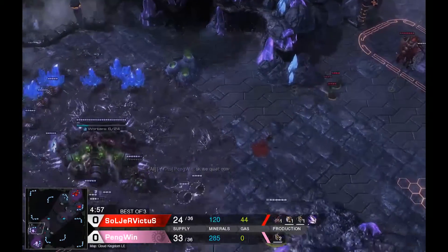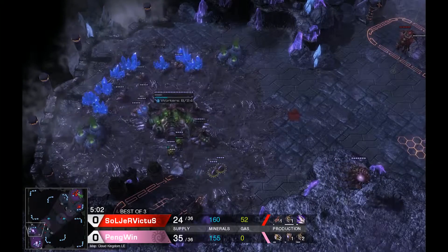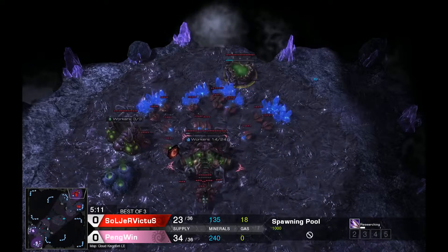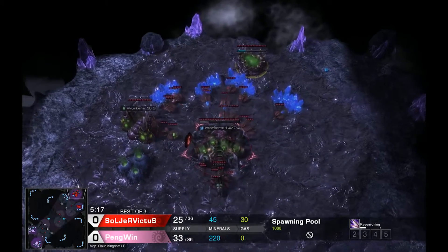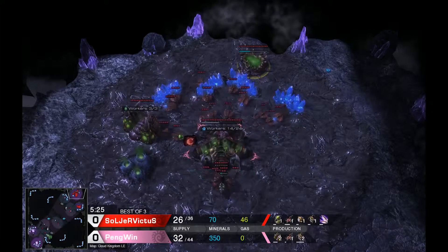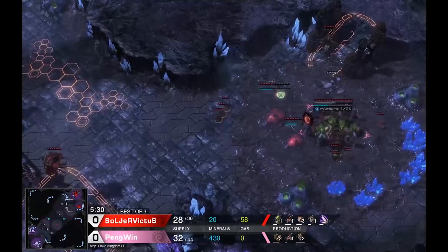We do have speed on the way for Soldier Victus, so slight variations coming into these builds and that's kind of nice to see. He does throw down a baneling nest, so we're going to see some banelings out in the field of play probably pretty soon — maybe more defensively to see what's going on. Penguin is going to take two extractors now. I wanted to see how he'd gone three hatch before gas — I'm not sure how valuable that is, but on Cloud Kingdom it's interesting.